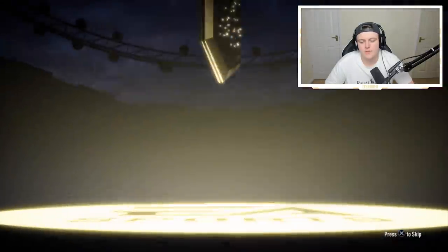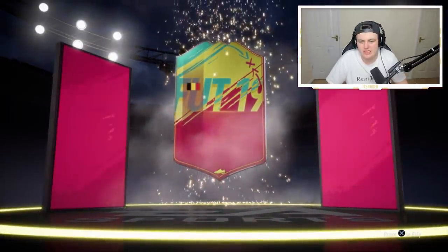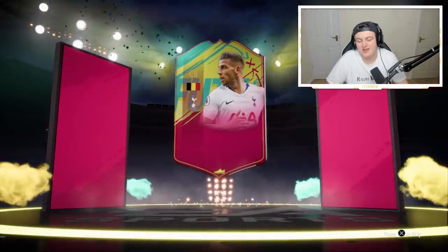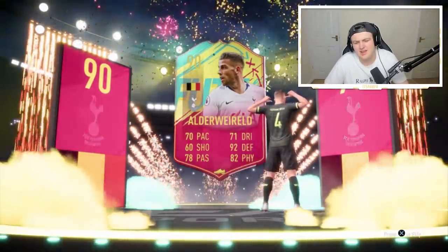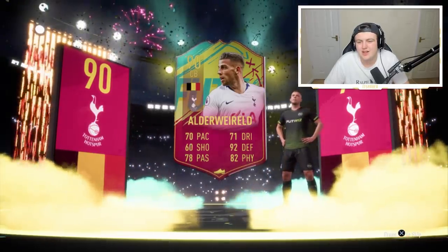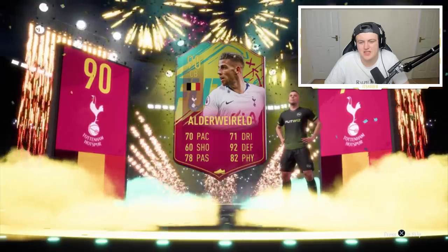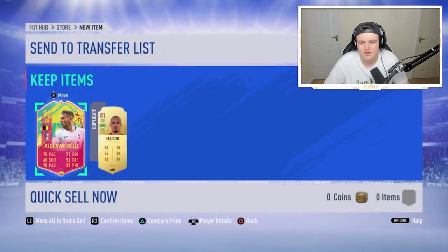All right, I've got a walkout — go on! Yes, finally! I've packed one — who is it? Oh, it's older V-Rail. Do you know what, that is sick — let's go! Finally, I've packed one, it's been a long time. He looks pretty bad actually — 70 pace, 92 something, defending 80 physical. We'll see if there's something else in the pack. No, nothing. Just a centre-back, don't even know who he is.